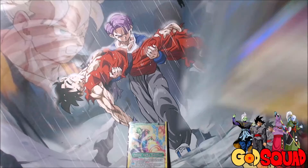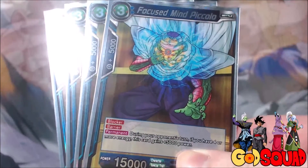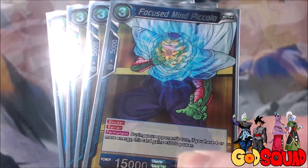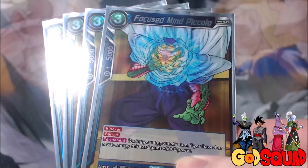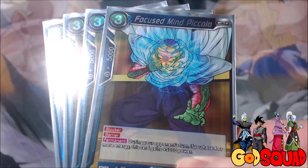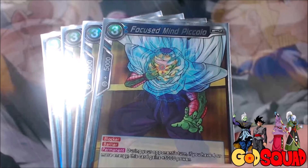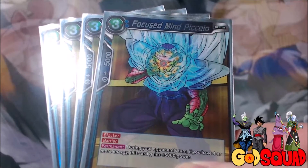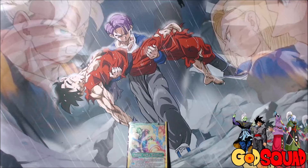Then we swap back over to the Piccolo faction — we run 4 Focus Mind Piccolo. He's a 3-cost, 15,000 power with Blocker and Barrier. During your opponent's turn, if you have 4 or more energy, he gains 5,000 power, making him a 20,000 Blocker on your opponent's turn. With Barrier, there's a very good chance they're not getting him off the board shy of just attacking into him. He's blue, so he gives you blue energy — you never really hard cast him, but that's okay because you can play him for free.